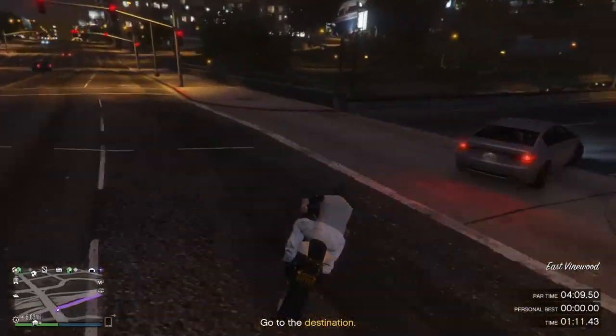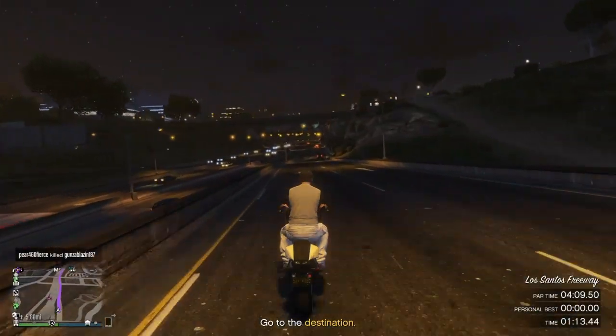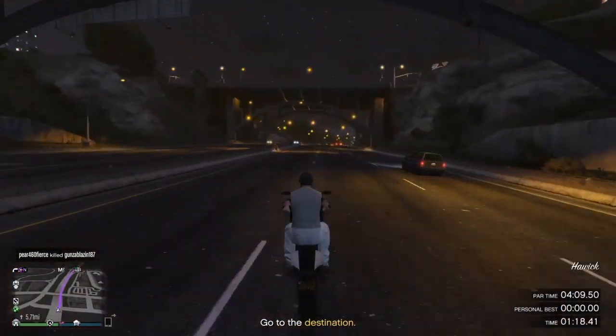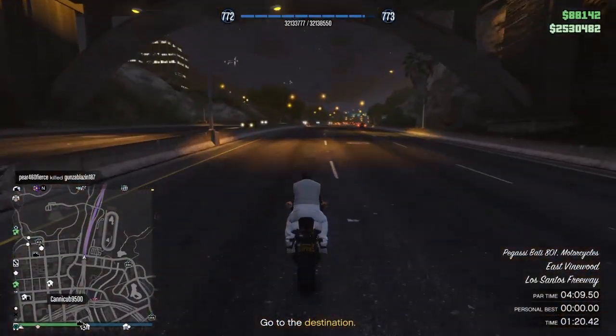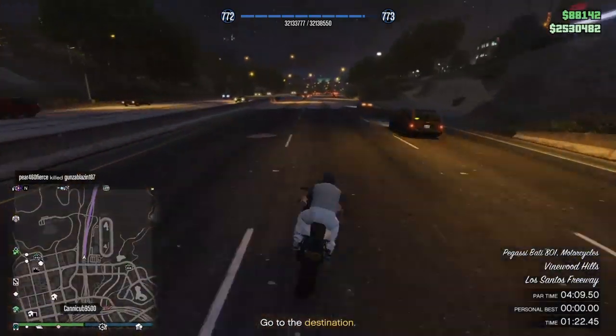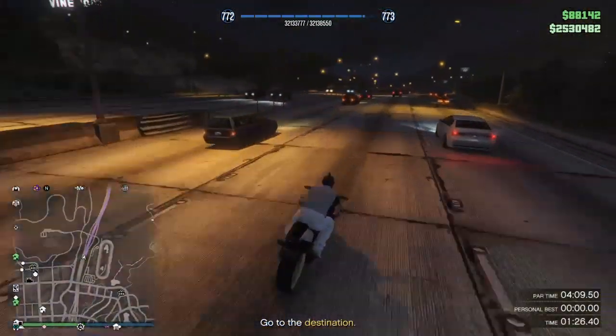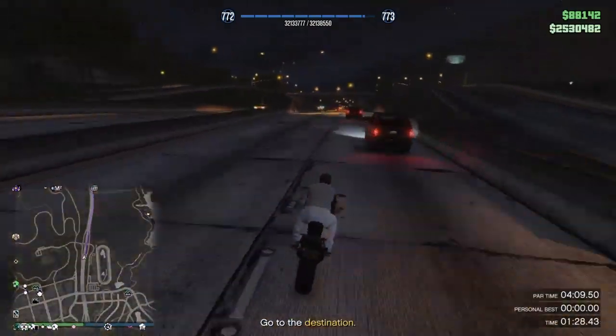You guys want to exit up this highway right here — this is what makes it a lot faster. Hopefully no one kills you while you're in a public session. I've got a player after me but he's not going to kill me, so we're good. Keep on doing wheelies — it makes the Batty a lot faster and we're going to get there in time.